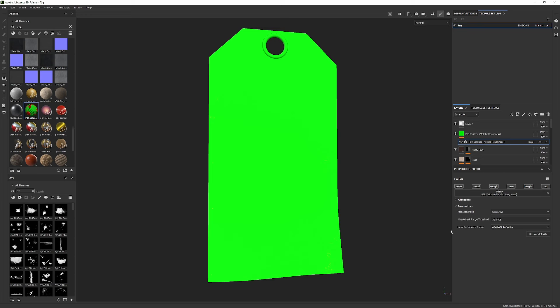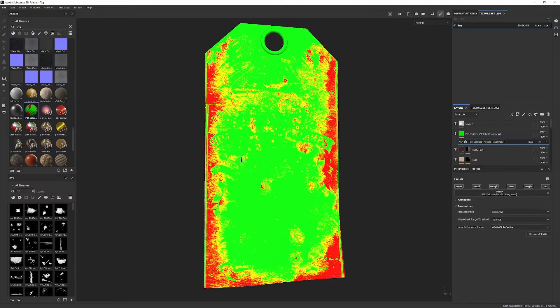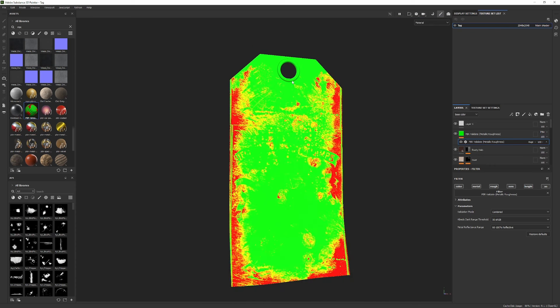There are some issues — for example if you grow metallic, the reflective range will not be completely correct. But overall, if you have something like that it's good. It almost doesn't have yellow range — it's almost half green and red — but that doesn't mean it's completely wrong if you're at 50 but everything is good at 30.